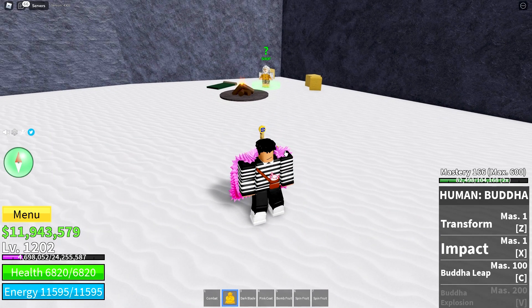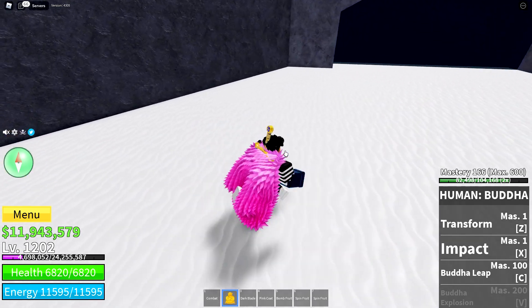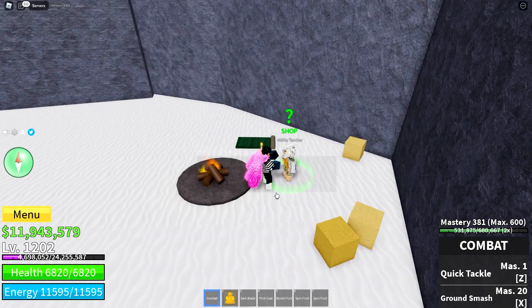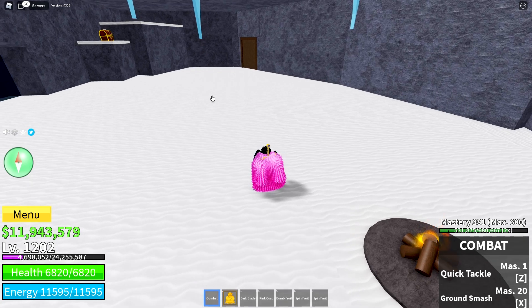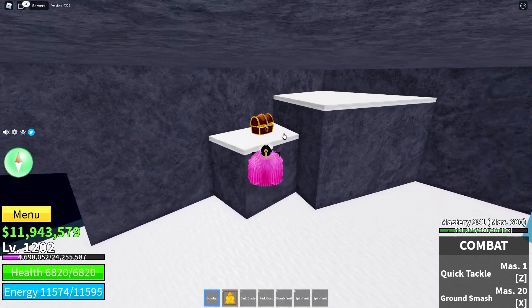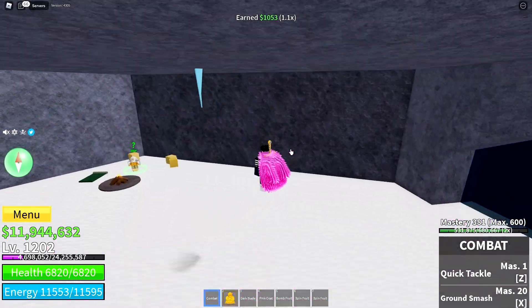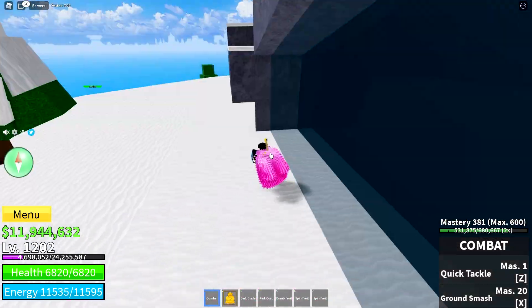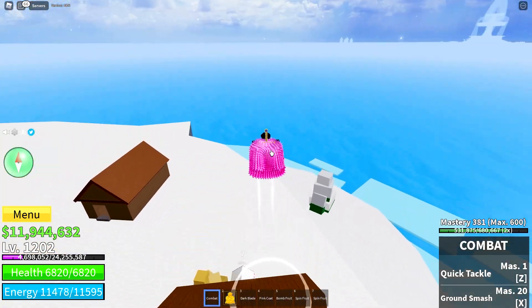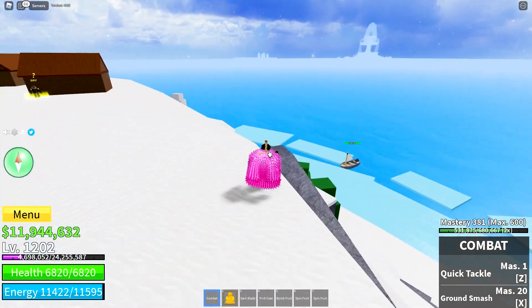You'll want the Enchantment on at all times, especially in the second sea where most monsters can't be hit without it. The third ability is Flash Step — basically a short-range teleport — it's not huge distance but it helps. The Sky Jump ability is just jumping straight up, and the mobility it gives you is amazing. Definitely get these abilities as early as you can.